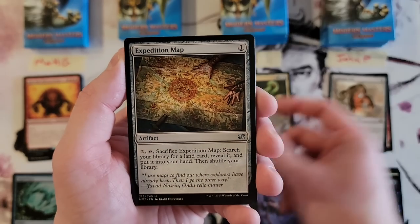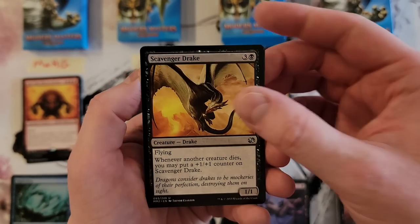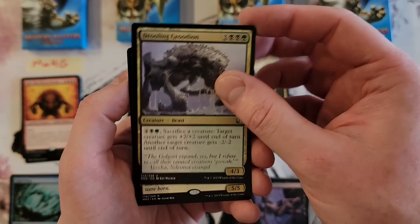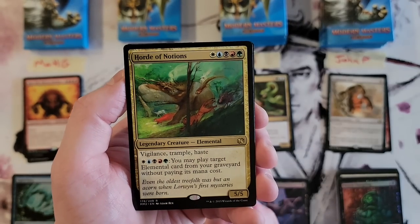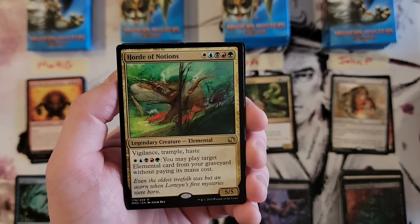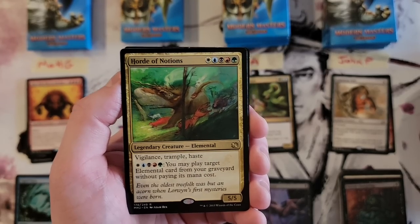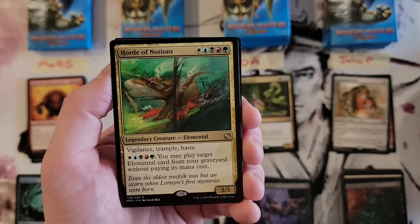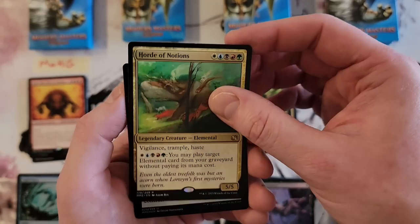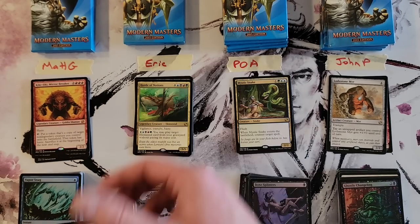Frog might — Expedition Map, cool. Scavenger Drake, Drooling Ogre again — I just like that name, it's great. Horde of Notions — five-color 5/5 with vigilance, trample, and haste, and you may play target elemental card from your graveyard without paying its mana cost. That's kind of neat. And an Oblivion Ring — neat uncommon there.